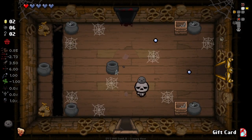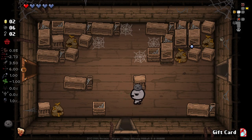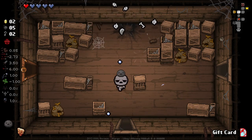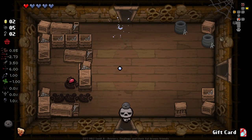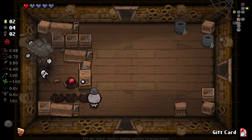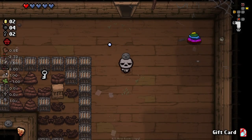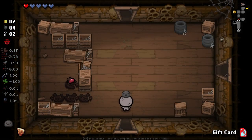Now we've actually got to find the secret room, which is a little bit tricky. I would have thought it's here, but with the thin room being there, I'm pretty sure it's impossible for it to be there. It could be here — it's not. Having a little bit of trouble. Let's just go and get our gift card now.